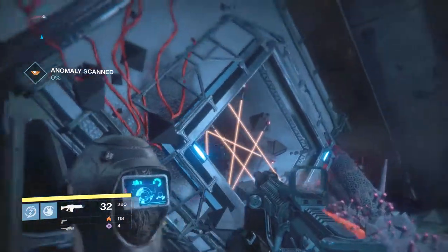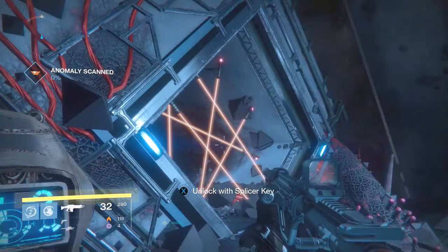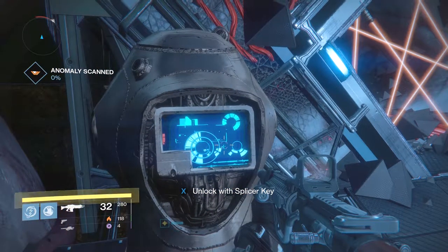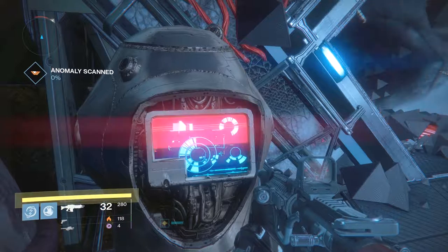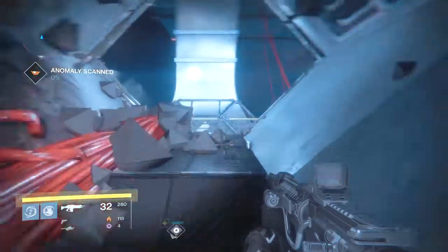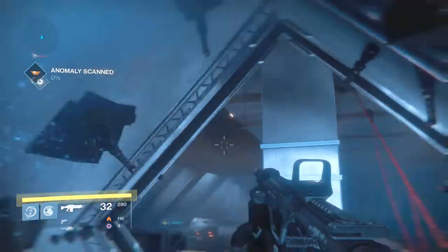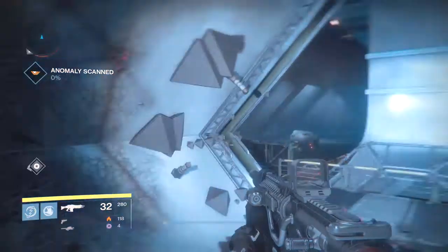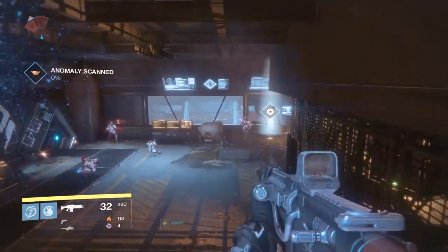Alright guys, you'll have to come to this door, and once you're at this door you will need a splicer key to unlock it. So if you don't have one, you will need to get one before you get to this part. Once you use it, it unlocks and you can go through the door. Remember, after you use it, do not walk back out of this door or you'll have to wait for it to reboot before you can use another splicer key to come back through.